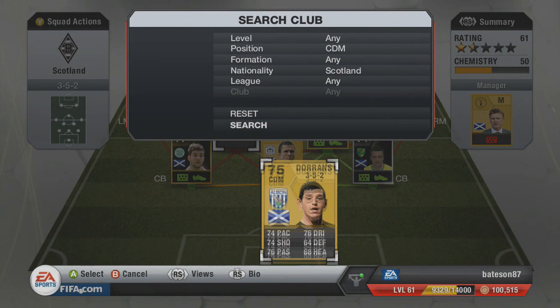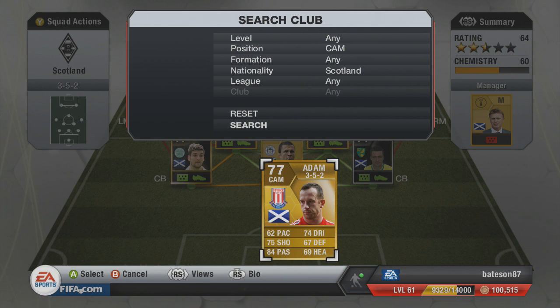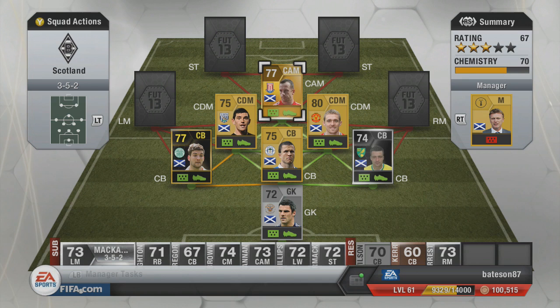In the two CDM roles we have Fletcher, who plays for Manchester United, on one side, and Dorrans on the other — 74 pace, 74 shooting, 64 defending. He's originally a CM but we've converted him down to CDM. The CAM we've gone with is none other than Charlie Adam — 62 pace, a bit slow, but he's got decent shooting and decent passing.